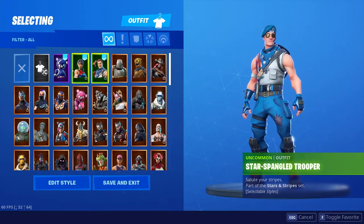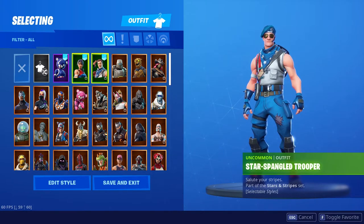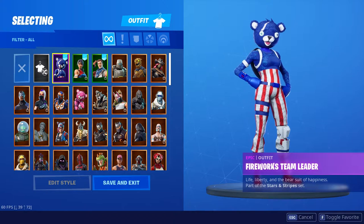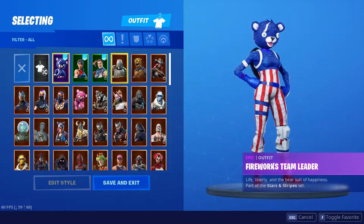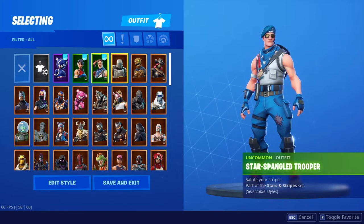All right, so first things first — my three Fourth of July skins are my top favorites, and that's for obvious reasons. I am a merry gamer of course. My top used skin is the Star Spangled Trooper. I do occasionally use the Star Spangled Ranger and the Fireworks Team Leader, but those aren't that interesting if I'm being realistic. I like them a lot regardless, mainly because of the American colors.